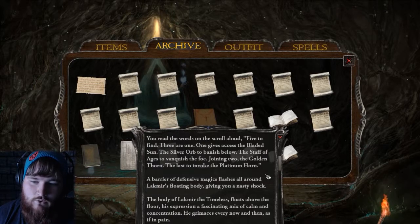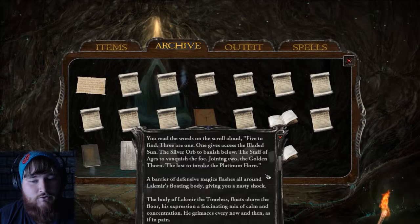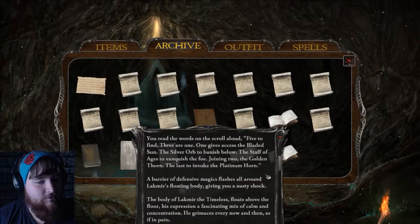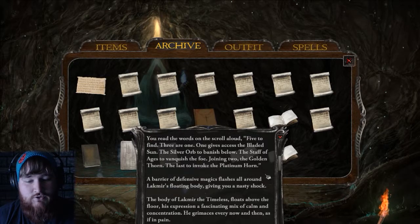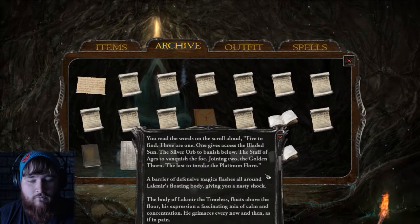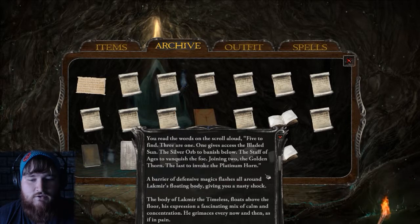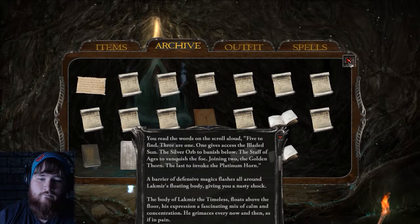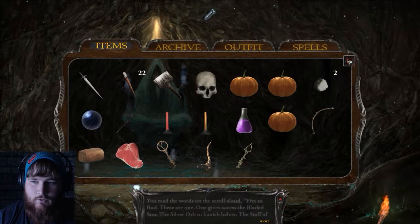So let's read over that scroll again: Five to find. Three are one. One gives access to the bladed sun — I'm not sure what the bladed sun is yet. The silver orb we have to banish below. The staff of ages to vanquish the foe — we have not found that. Joining two: the golden thorn. The last to invoke the platinum horn. So we have the silver orb, we have the golden thorn. We still need a staff of ages and a platinum horn.